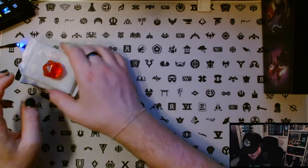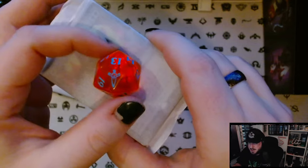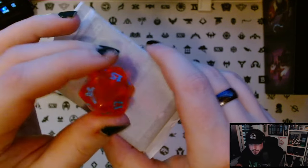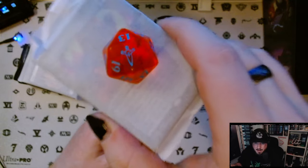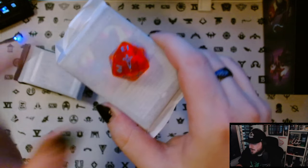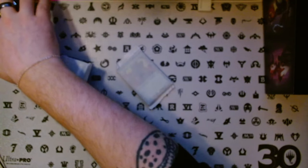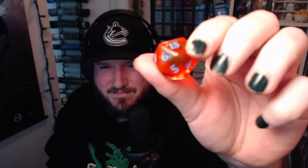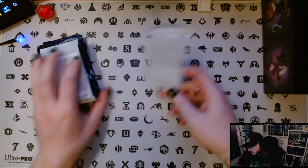We've got our collectible dice here. So we've got a large oversized spin-down with the set symbol on it. This one's kind of like orange-ish with blue text on it. It's kind of hideous, I'm not gonna lie. I think they've done way better themed dice before. Not the biggest fan, but what can you do?